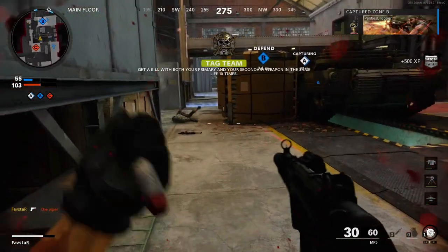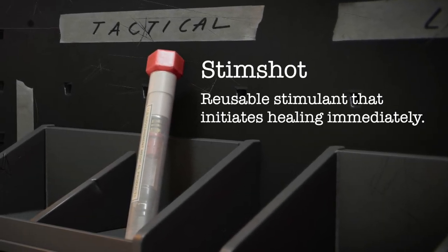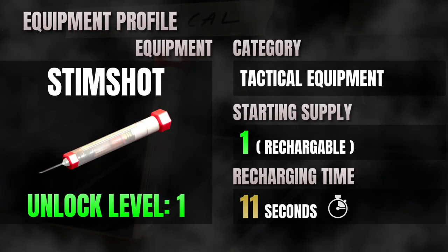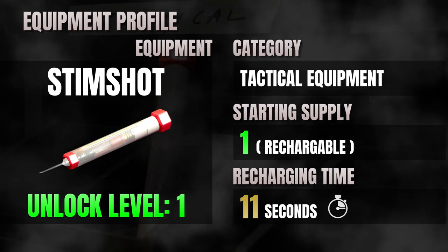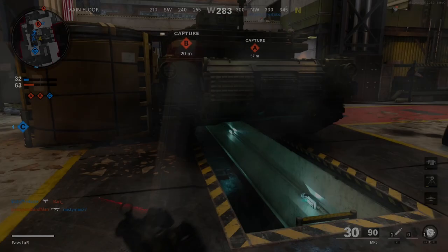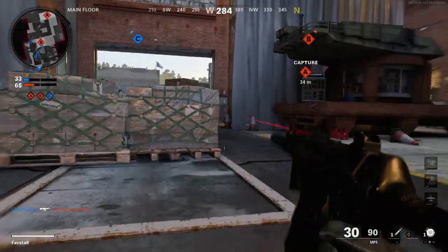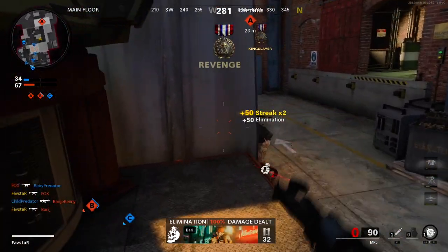So what is the Stim Shot? The in-game description describes it as a reusable stimulant that initiates healing immediately. You can equip it in your custom classes in your tactical equipment slot, so you'll be giving up the use of tactical grenades if you choose the Stim Shot. Unlike the other tactical equipment, the Stim Shot is reusable and you can't use up your supply, but it does require recharge time, so you'll need to wait 11 seconds between uses.